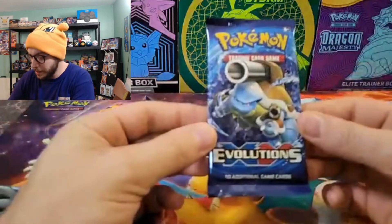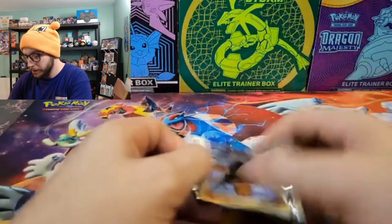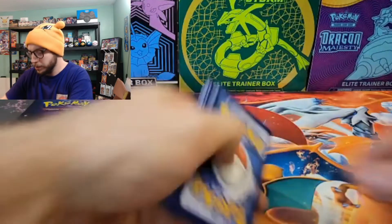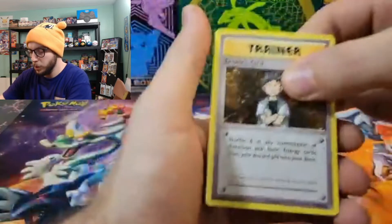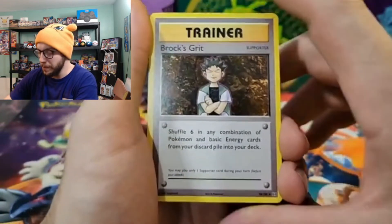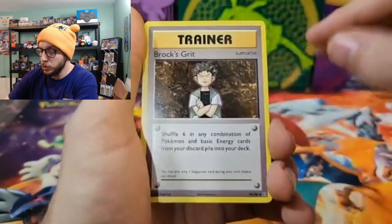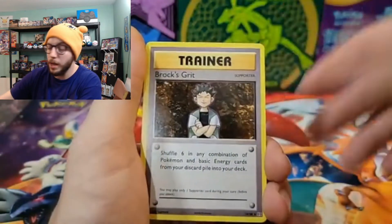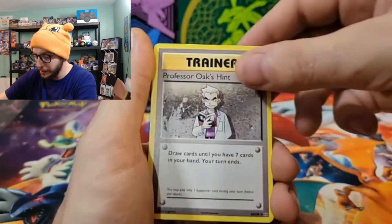Last but not least — the Blastoise pack! Let's see what we can do here. So crisp, so fresh. Three to the front — nice hit! We got Brock's Grit. This is actually a really good hit: shuffle six in any combination of Pokémon and basic energy cards from your discard pile into your deck. A really good way to put cards back into your deck, especially if you're drawing a lot and losing Pokémon during the match. And an ooh, Professor Oak's Hint — not bad.